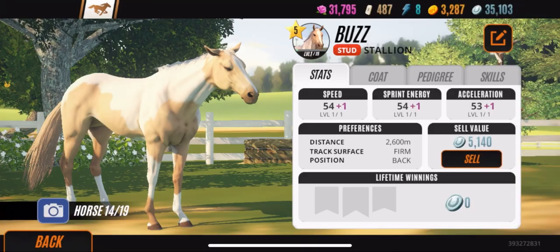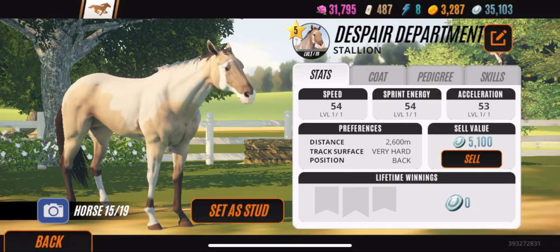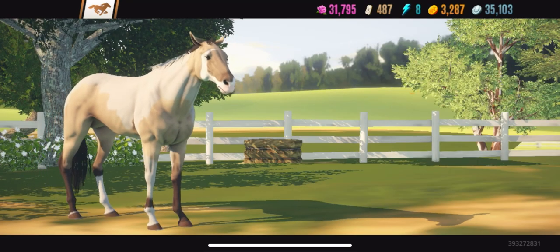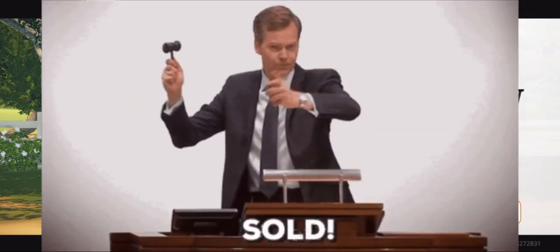I'm gonna keep Buzz because Buzz got the track surface firm — I would rather breed firm than very hard back. I told you guys I'm done with very hard back horses. So we're going to go ahead and sell this horse — we're going for 10 million. We're going to break the bank with this stud — a 10 million dollar stud.